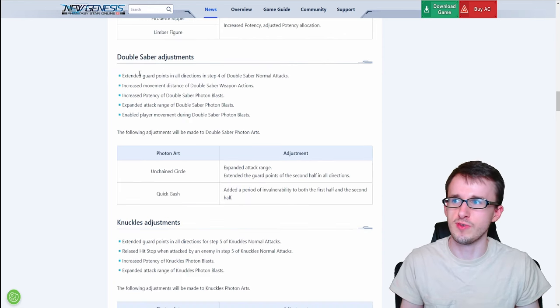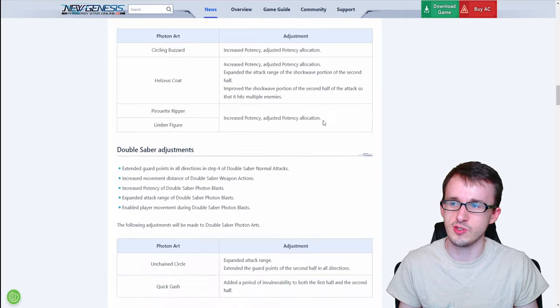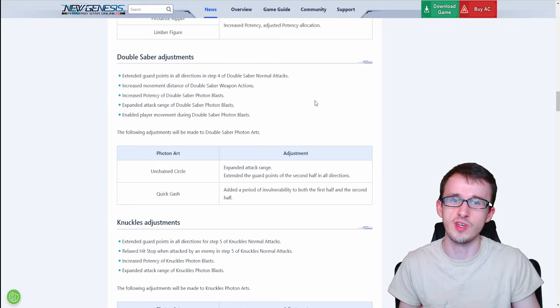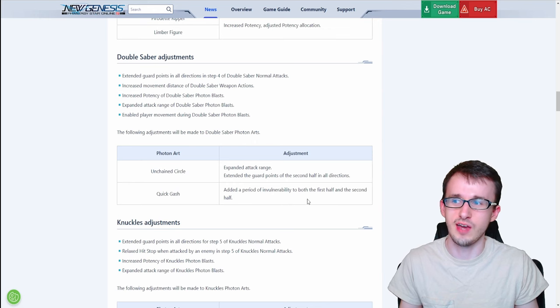For double saber, there are extended guard points in all directions for step four of normal attacks, and increased movement distance for the weapon action. The photon blast also enables player movement during it, so you can move around to adjust and attack different enemies or track a moving boss. For the photon arts, Unchained Circle gets expanded attack range and extended guard points in the second half in all directions. Quick Gash gets a period of iframes for both the first and second half of the attack.